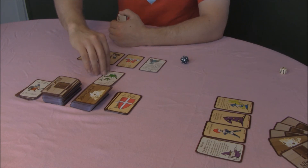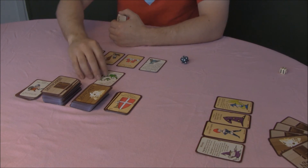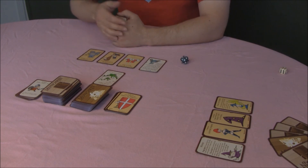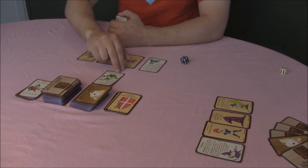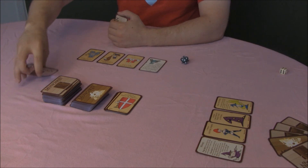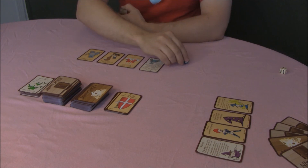And they have a treasure. Usually it will tell you how many treasures you can pick up after you kill a monster—in this case, one treasure. So I am at level 6, I can kill this monster. I will not get the bad stuff because I won this fight. He goes to the discard pile, and I grab one treasure and go up one level.